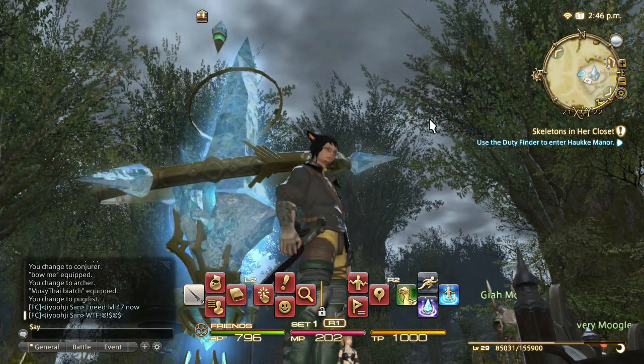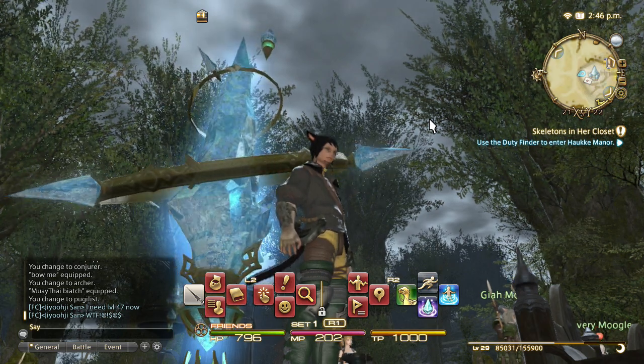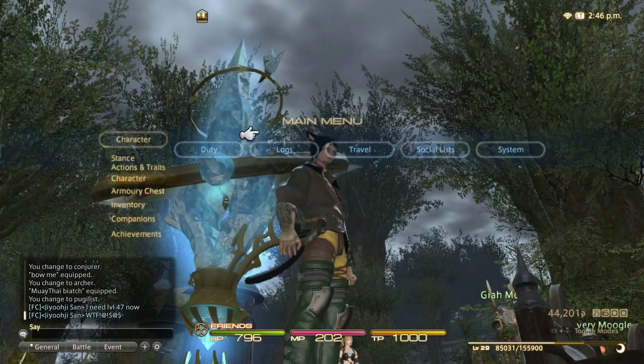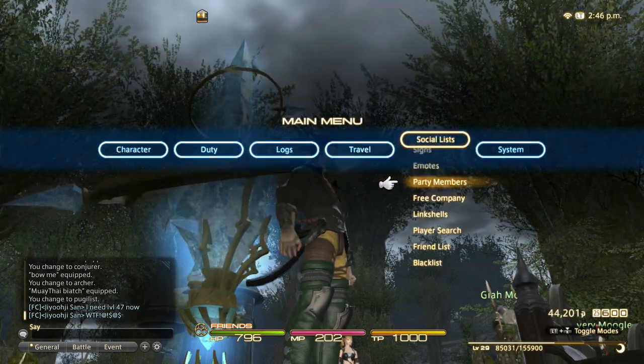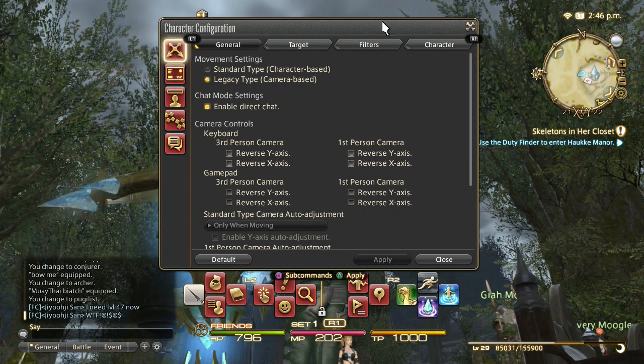When you play on a PC with a gamepad or a PS3, sometimes you have targeting issues. That's the first thing that we're going to attack. You want to go to your system, go to your character configuration, and go to your targeting features.